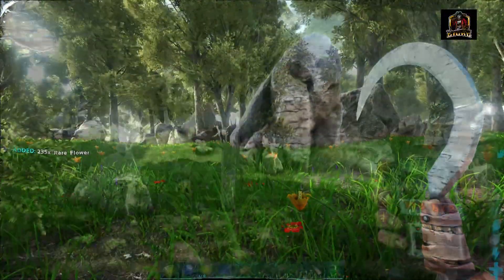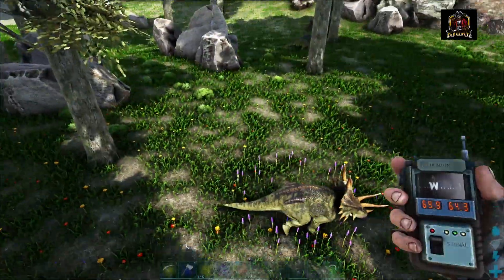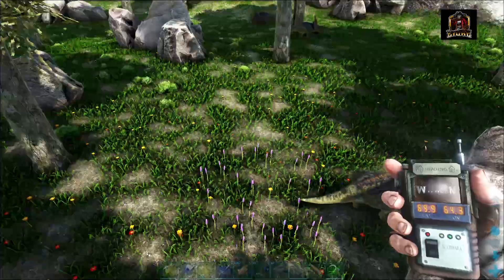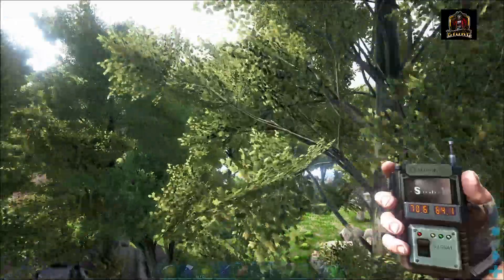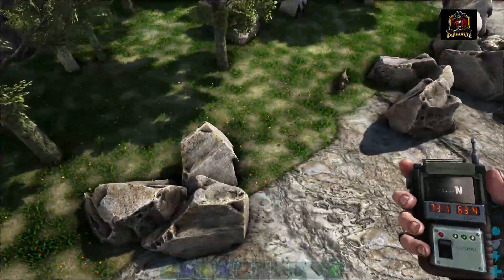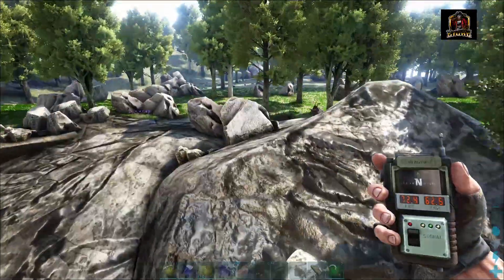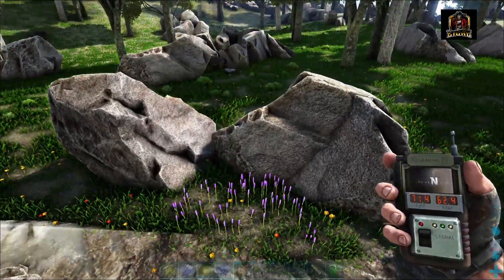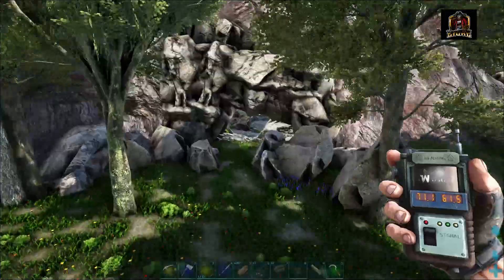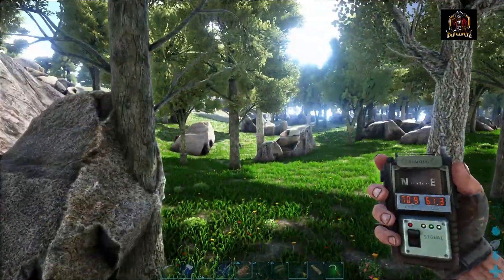On to spot number two. From this spot I'm going to show you a couple more spots within this little area where you can get more rare flower before we head on to another part of the map. We're going to go south over to where it tapers off to the cliff edge, and there are another couple of spots here. One is at 71.4 by 62.4, and then right in eyeshot is another one in front of this bear cave at 70.9 by 61.3.